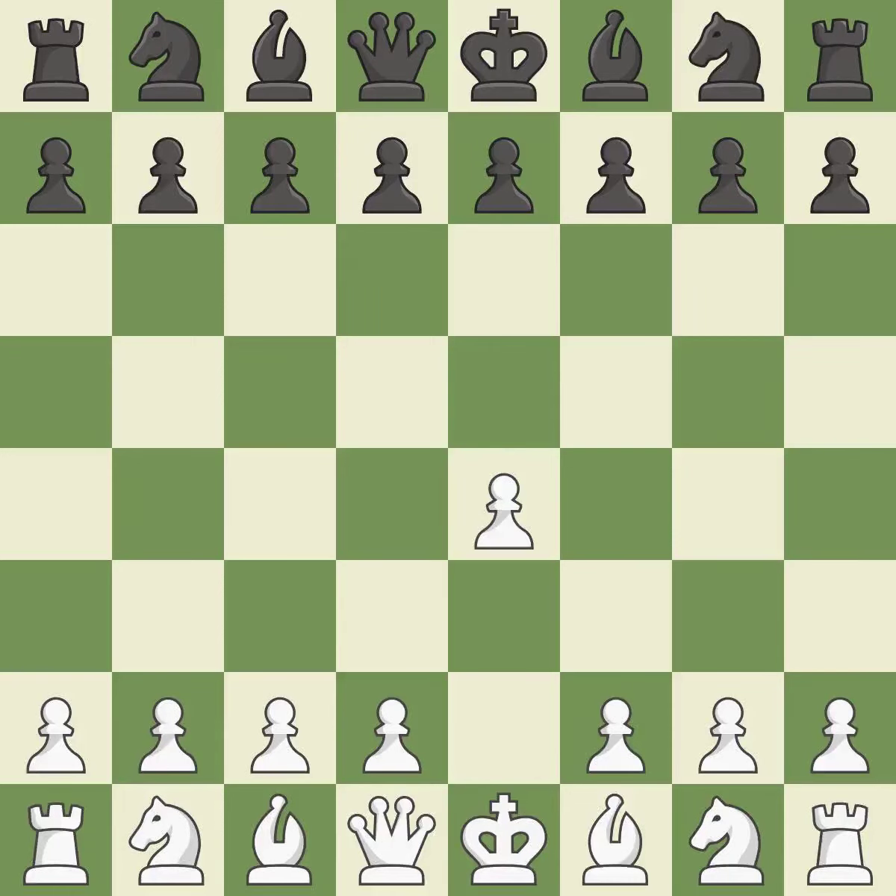Sharp games are frequently the result of starting with the king's pawn, since it dominates the center and frees up the bishop and queen on the light squares. The C pawn in the Sicilian Defense controls the D4 square.